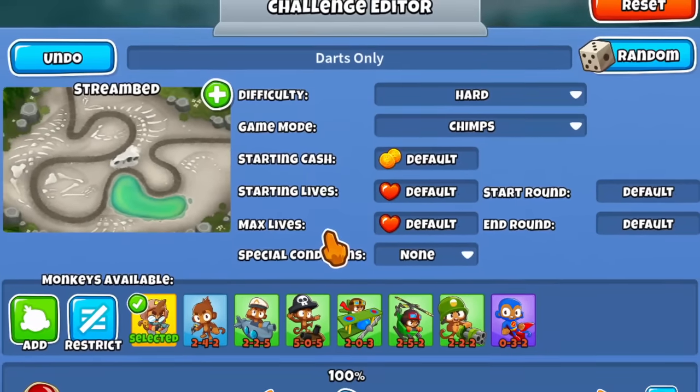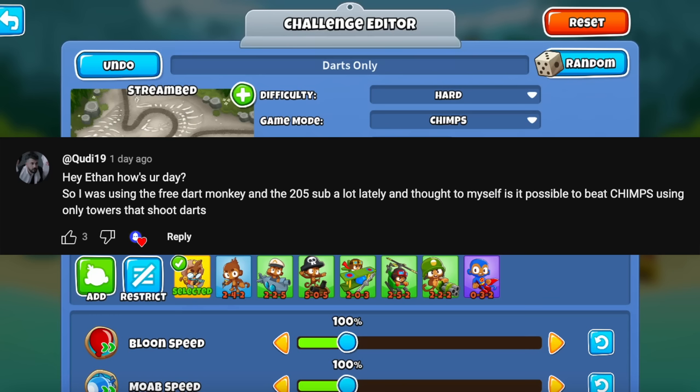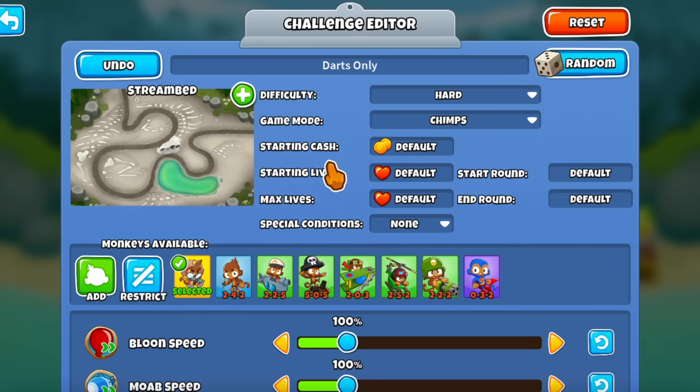Today we're going to do something special. We're going to see if we can beat CHIMPS mode using darts only. This is a video idea someone proposed in one of my last videos, and I thought it was going to be really interesting because darts are a very special projectile in BTD6. They usually cannot pop lead bloons and usually have some other weaknesses as well.